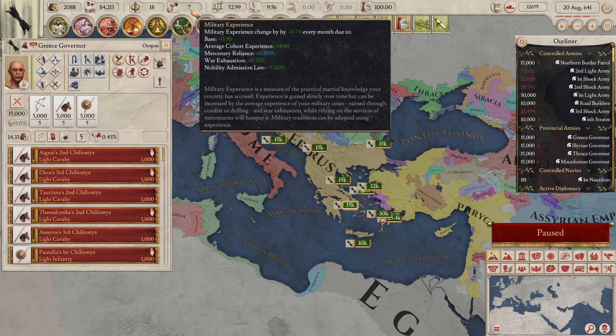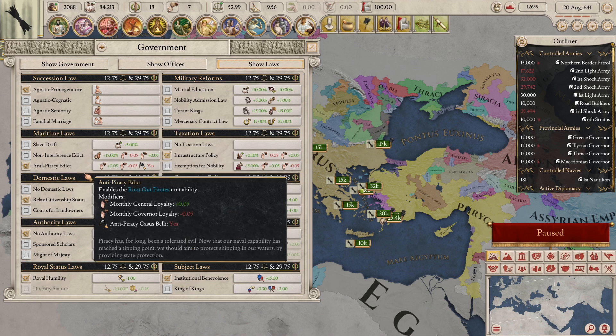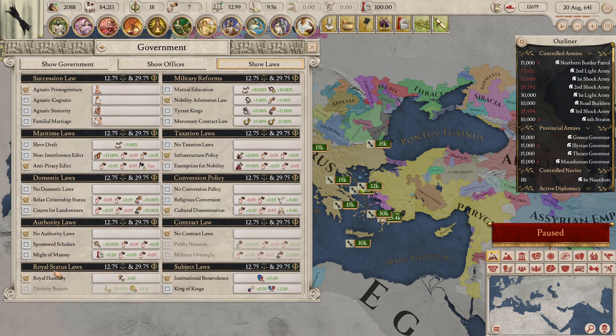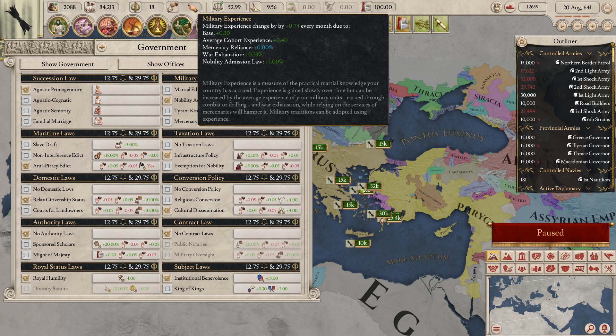You can also gain a little more military experience if your war exhaustion is low — here I gain plus 0.33 due to having no war exhaustion. You can also gain more military experience by changing laws in your government tab. For example, the nobility admission law's military reforms gives me plus 5% monthly military experience, which is why you can see that 5% modifier in the military experience tooltip.